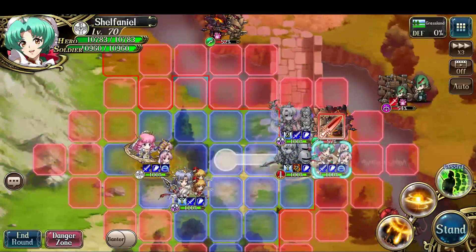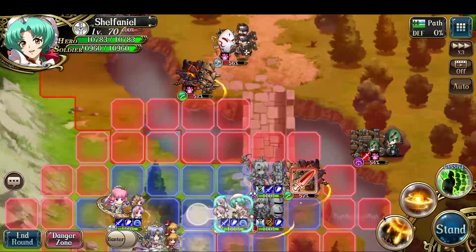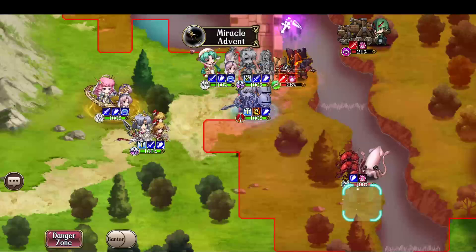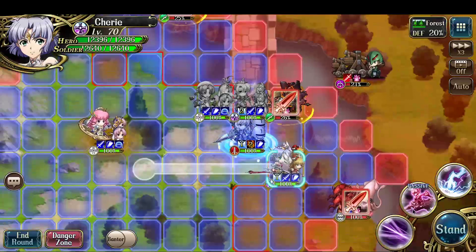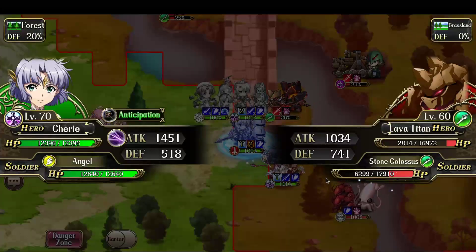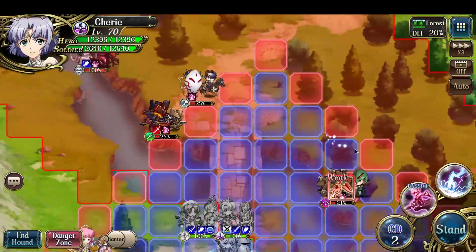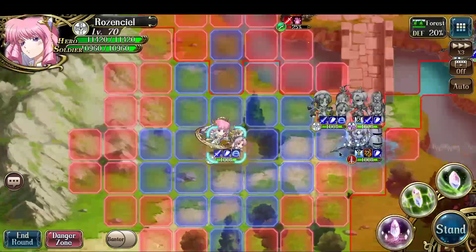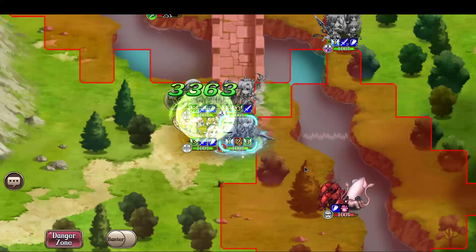Have Shafenil pretty much do the same thing, but I'm going to want to place her here to target everyone who lives. Then have Cherie just wind attack and finish off one, trigger back again, and strike to kill. And then I'm just going to have Rosenseal cast Mass Crystal Healing on this group.